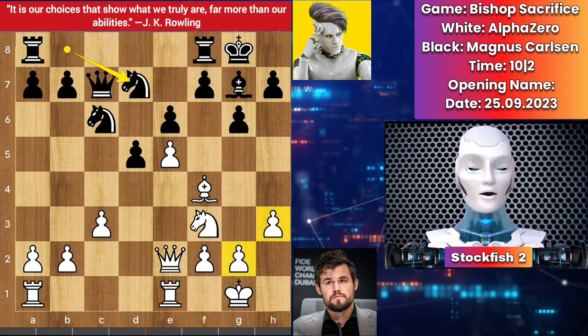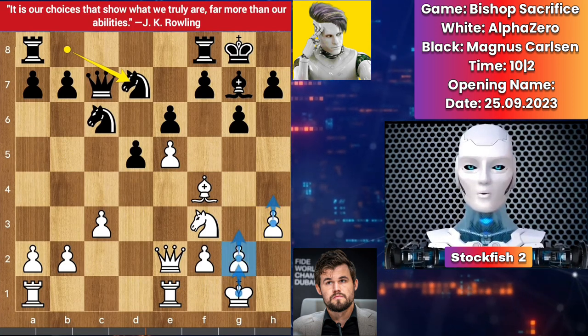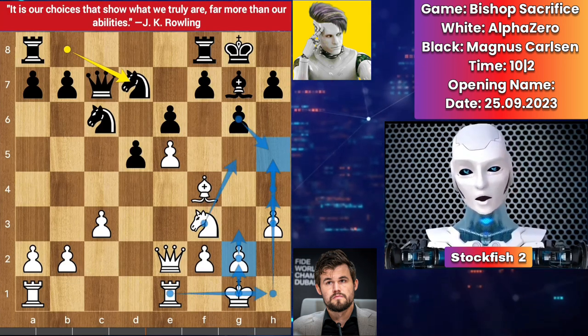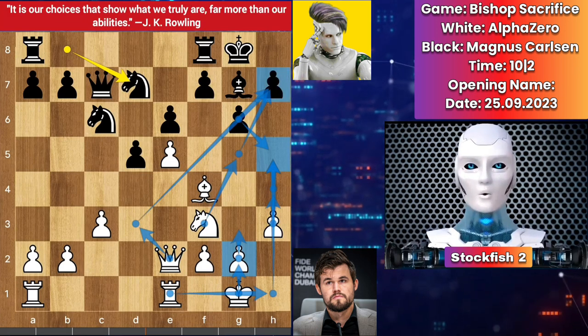Knight goes to d7. AlphaZero can play g3, h4, king g2 — push the h-pawn to open up the h-file. After takes, rook here, knight g5 to target this, and queen here to attack the kingside potentially.